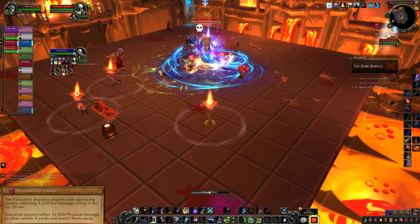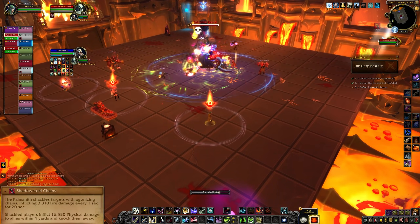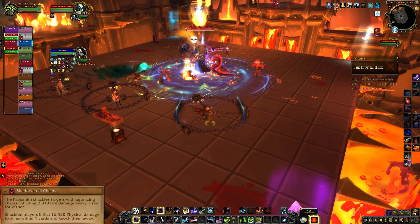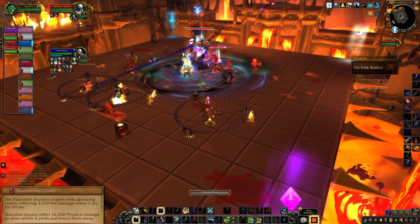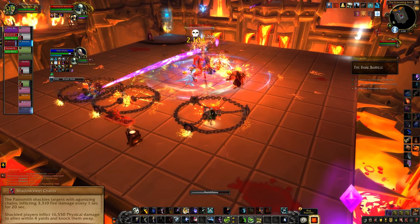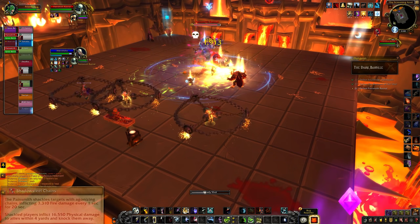The boss's other main ability is Shadow Steal Chains. This will debuff random raid members and surround them in chains. They deal constant damage over time, but they will also knock back and deal a bunch of damage to anyone who comes within four yards of the player. Chained players need to stay out of the group and try not to knock anyone else around.